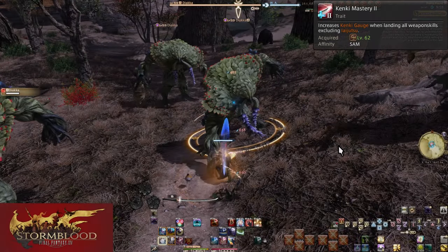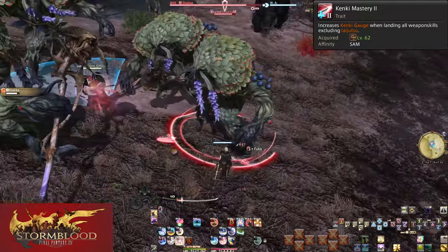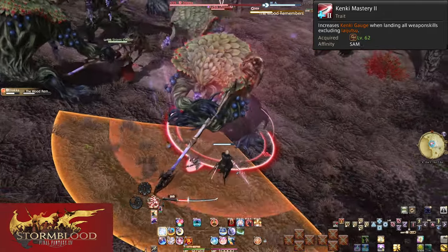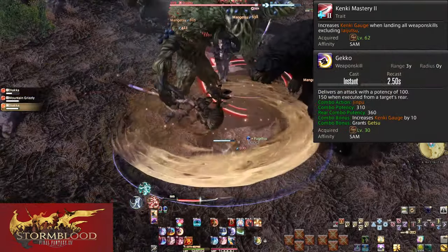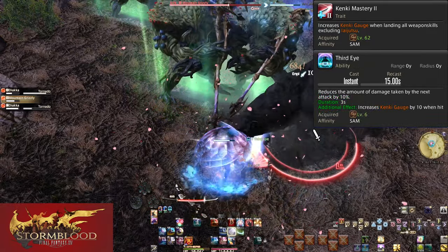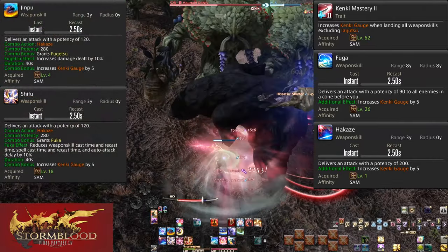Level 62: Kenki Mastery 2. This is the big one — we're going from starving for Kenki to drowning in it. All main weapon skills that are not Iaijutsu have been given an added 5 Kenki. Gekko, Kasha, Enpi, Mangetsu, and Oka are now worth 10 each. Yukikaze is worth 15. Third Eye is still 10. Fuga, Hakaze, Jinpu, and Shifu are now worth 5.